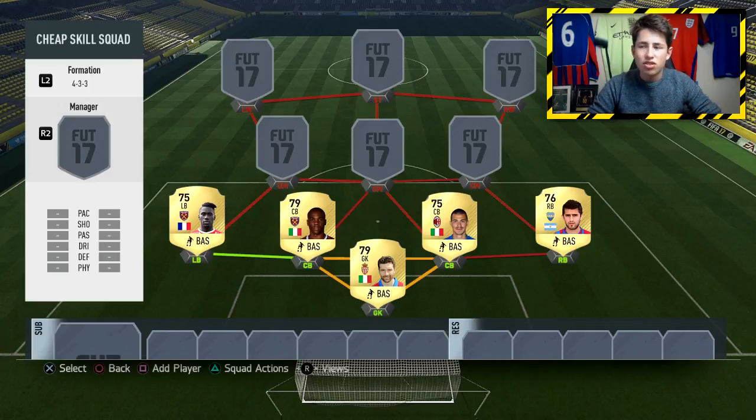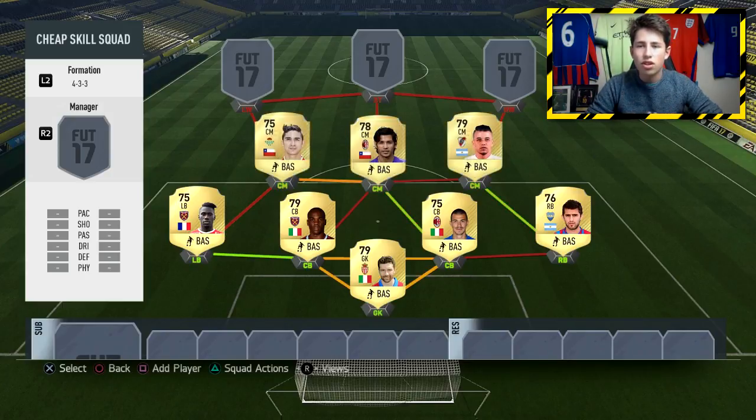Completing the defense, we've got Peruzzi in at the right back position — a very pacey player with over 80 pace. He's going to be a solid player in the defense, good at going up the wing and putting the ball into the box, as well as being a solid defensive player.